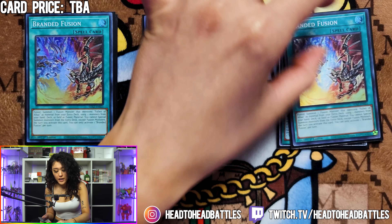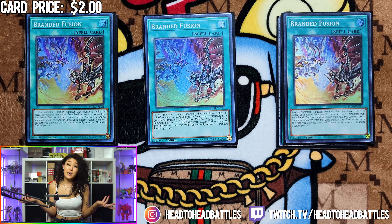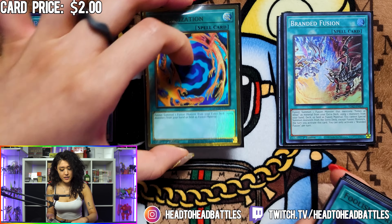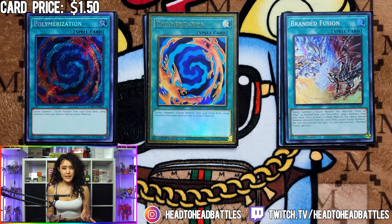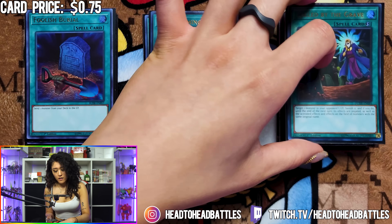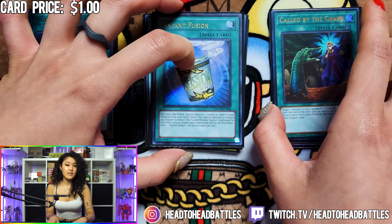Of course, we are playing three Branded Fusions. If you play Branded Death Fields, you know this card is completely broken. It states you can fusion summon one fusion monster that mentions Fallen of Albaz as material using monsters from your hand, field, or deck. Being able to send Fallen of Albaz and a Tier Limit monster is really huge for the deck because the Tier Limit monsters will trigger since they were sent to the graveyard by a card effect. We also play two Polymerization. For our power one-offs, we are playing one Foolish Burial, one Terraforming, one Called by the Grave, and one Instant Fusion.